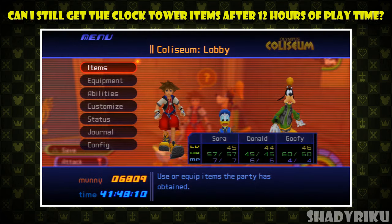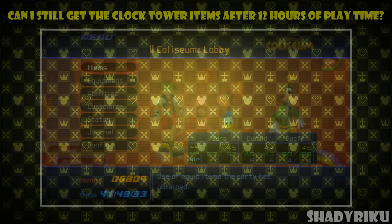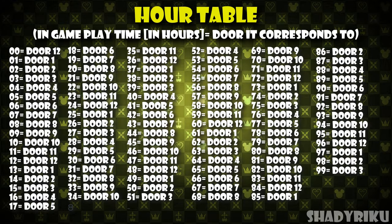Now a natural question is: what if I've been playing the game for more than 12 hours — can I still get the items from the clock tower? Yes, don't worry. Think of it like a 12-hour clock. After 12 hours of playtime it resets and goes back to 1 o'clock. So 13 hours of playtime is like 1 o'clock again, 14 hours is 2 o'clock, and this goes on all the way up to 99 hours. I will post a list on screen and in the description to show which time every game hour represents.